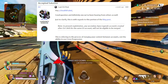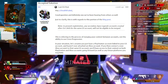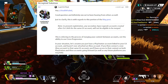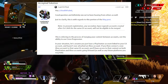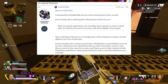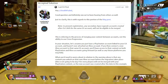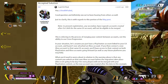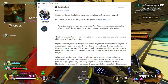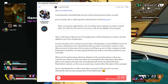The EA staff member responded: 'This is referring to the process of merging your content between accounts, not the ability to use cross progression. In your situation, let's assume you just have a PlayStation account linked to your EA account and haven't ever attached an Xbox account. If you then connect a new Xbox account to that same EA account, you'll have access to that content on both PlayStation and Xbox going forward, as well as any future platforms you may link. What you need to worry about is that any content you unlock on that new Xbox account before the migration takes place will not be merged with your PlayStation content. You're absolutely fine to link a new Xbox account to the same EA account and use your progression from PlayStation.'